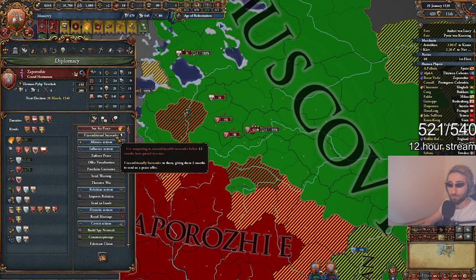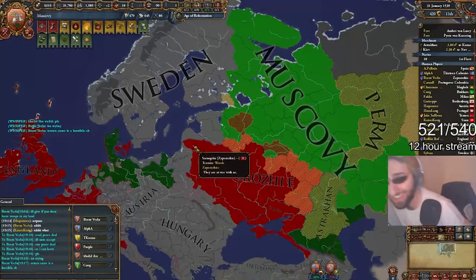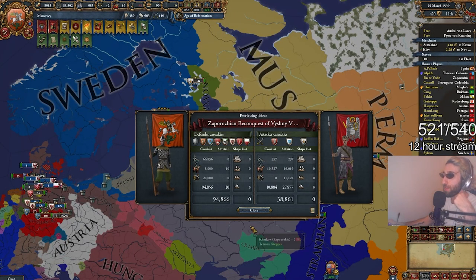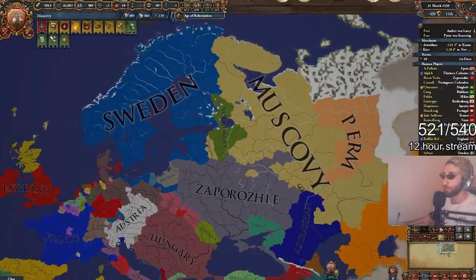Be humble. Multiplayer players will not care if you world-conquered with Ryukyu or if you're a high-ranked player in another game. Most players appreciate others who are level-headed and humble. If you make a good play that won a war, don't spend the next two sessions bragging about it. If you lost a fair war badly, don't complain about it — just learn from your mistakes.